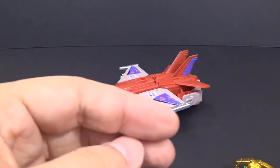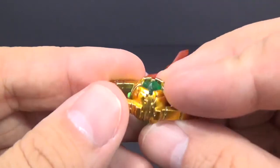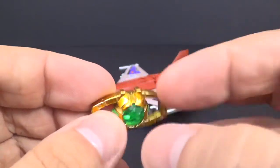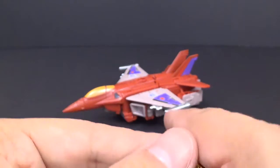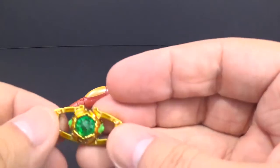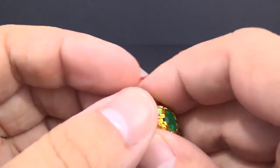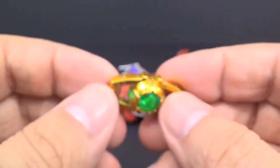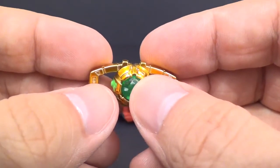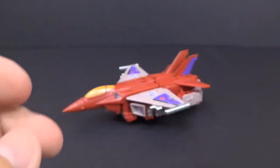So, like I said, we have for our weapons the Matrix of Malice, which is a gold matrix with a green gem on the inside of it. And it actually feels like it's made out of some kind of metal, because it's pretty heavy — it's got some weight to it. I do believe this is an MP10-sized matrix, so it'll actually go in all of those figures: the MP10, Ultra Magnus, and I do believe the new Rodimus will also fit all of these matrixes.